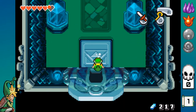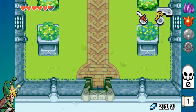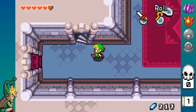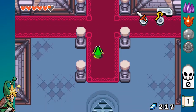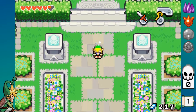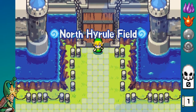So now we have the white sword. Now we need to go to the Castor Wilds, because that's where the next element is supposed to be. And that's probably one of the cooler temples — I really like that temple. Let's go!